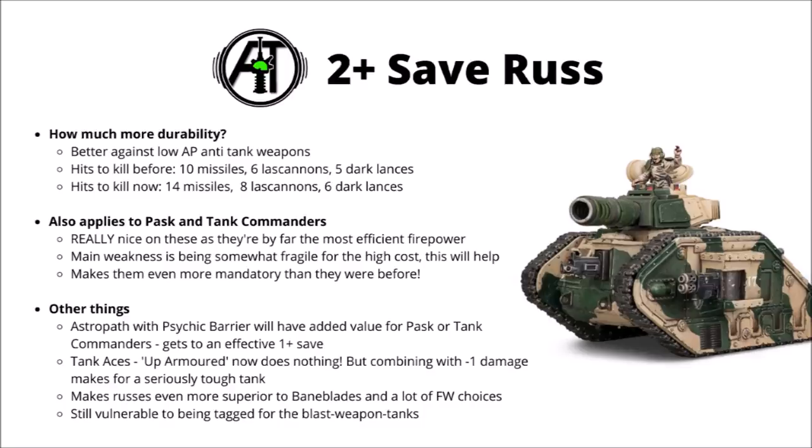Currently, between Rosses and tank commanders, people do tend to favor tank commanders a lot more these days. They've got incredibly efficient firepower, particularly with their orders, and I'd argue that perhaps their main weakness is that they're somewhat fragile for the high cost, and getting a 2-plus armor save will really help alleviate that. Tank commanders, or even regular Rosses with demolisher cannons, were some of the best damage output in the codex, and just getting extra durability on some of our best firepower units makes them kind of even more mandatory than they were before. They were already great, but now it just feels very hard to go wrong with just trundling a demolisher cannon Russ or tank commander down the table at your opponent.